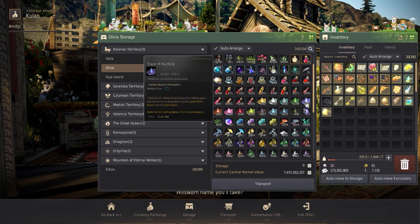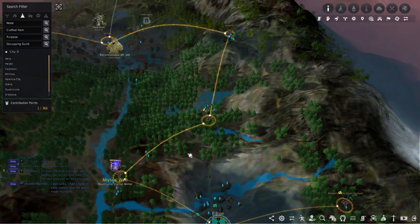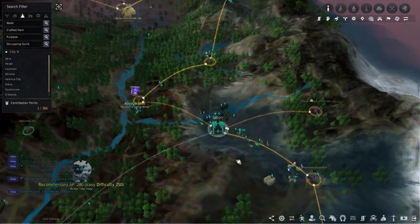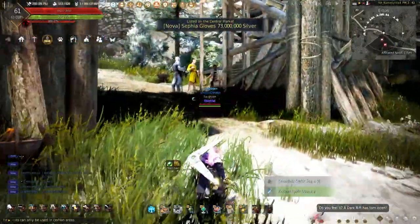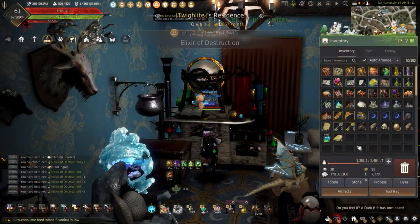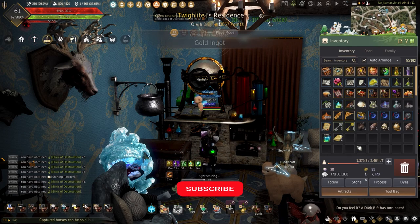The final ingredient on the list, and the most annoying one to gather, is the Snowfield Cedar Sap. These can be gathered using workers at the Wind Knoll Perch node or the Jade Starlight Forest node. These can also be gathered from the trees around Elton. If you can manage to get a pre-order, these can be bought off the Central Market too. Comment down below if you find getting the Snowfield Cedar Sap is the hardest part of making this.